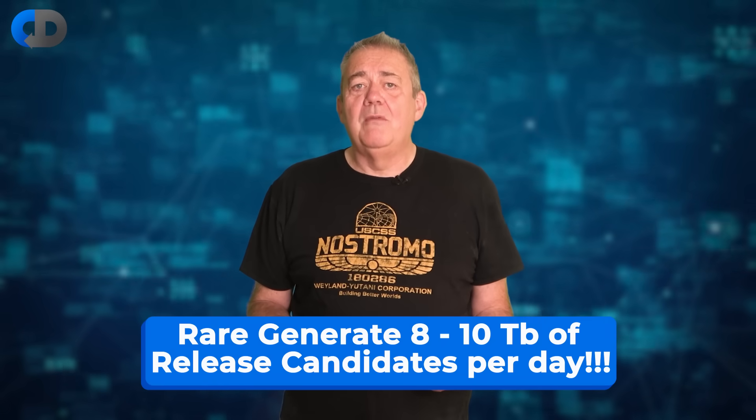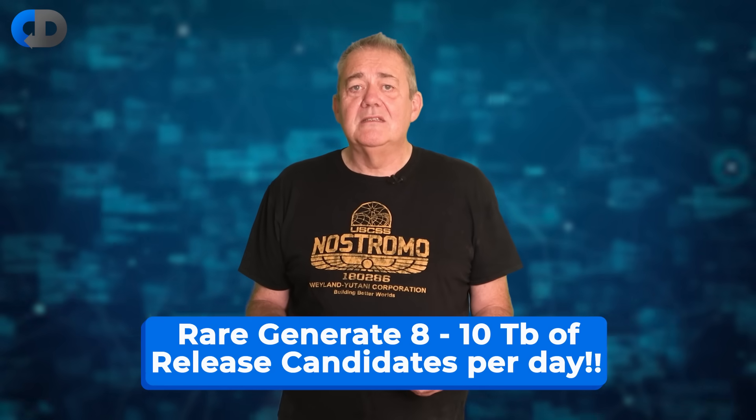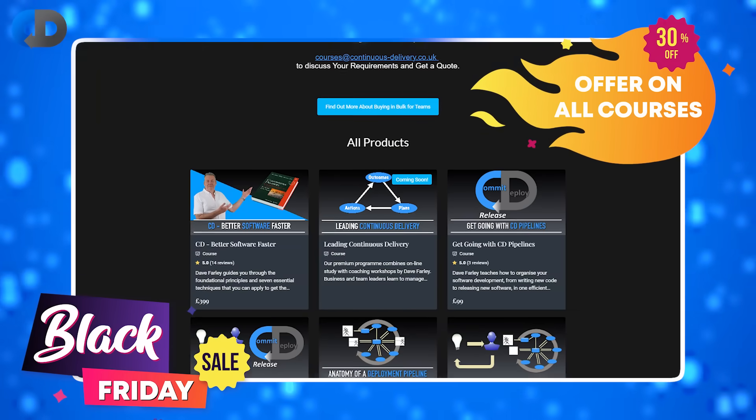The other aspect of sensible management at scale is just the sheer scale of the data they need to deal with — something we noticed on the teams I worked with in the early days of continuous delivery on the first deployment pipelines: a functioning deployment pipeline generates a lot of data. In Rare's case, their pipeline produces between 8 and 10 terabytes of data per day in the form of fully tested release candidates, so they have to maintain tight control and discard old superseded versions quickly. If you'd like to learn more about the principles behind building deployment pipelines like this, you can read my book Continuous Delivery Pipelines or study my training course Anatomy of a Deployment Pipeline — links to both are in the description below.